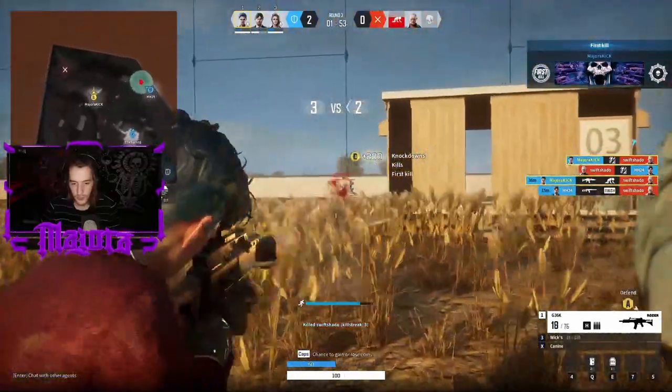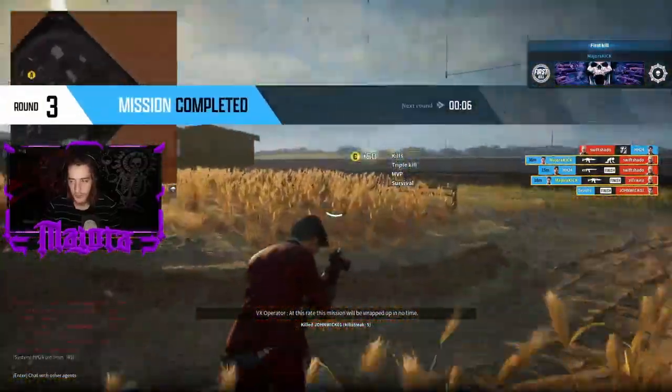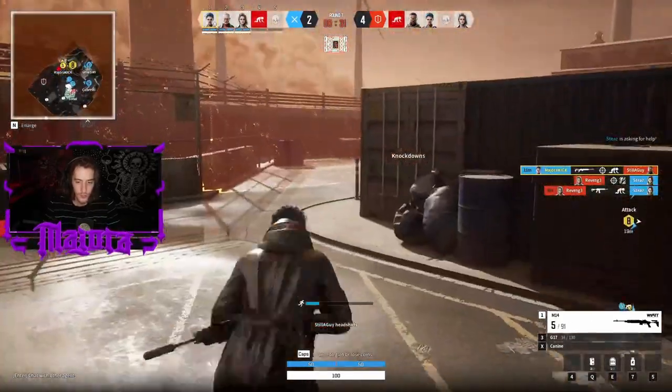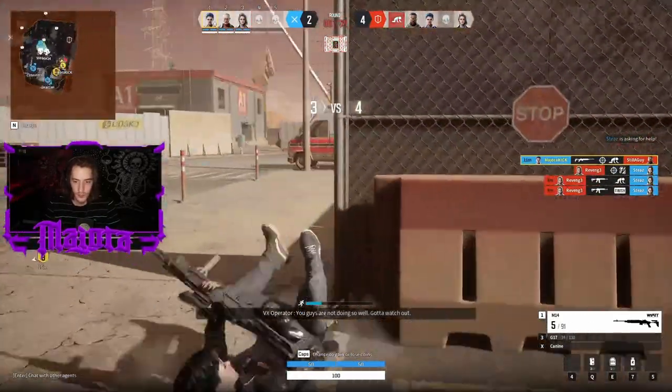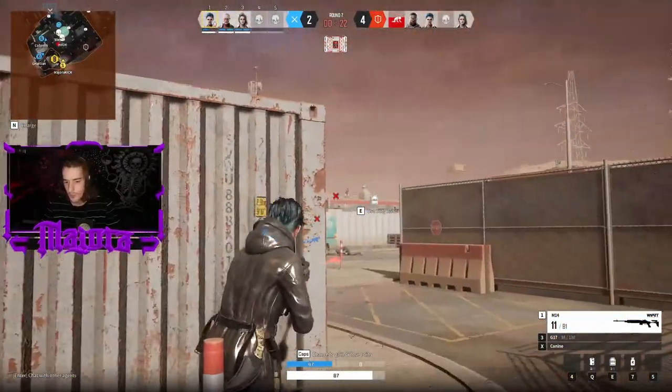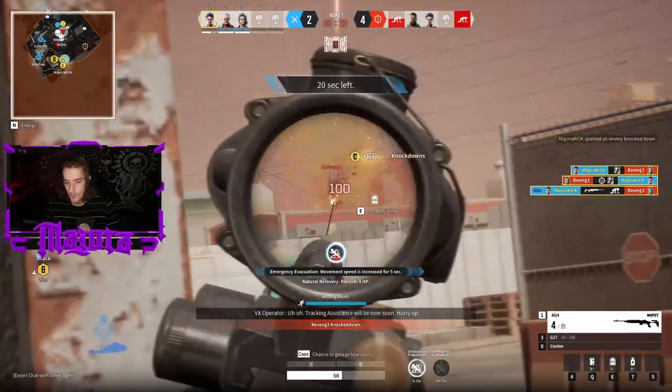Shoulder peeking instead of aiming down sights is in most situations always the move. The shoulder aim is really accurate and when peeking around corners you will have more vision and actually be able to shoot around the corner versus aiming down the sights. I rebound my shoulder peek to a key on my mouse and kept ADS on right click so I can do both separately.